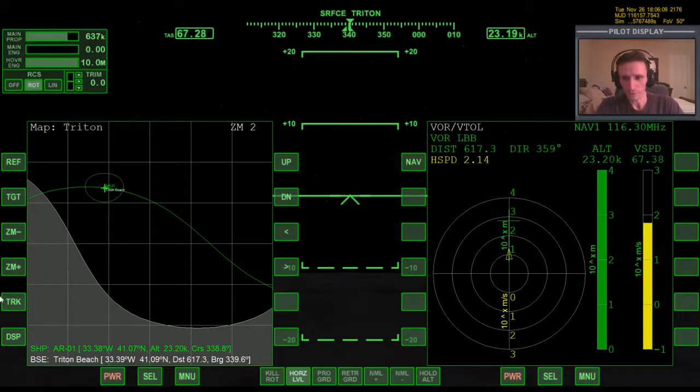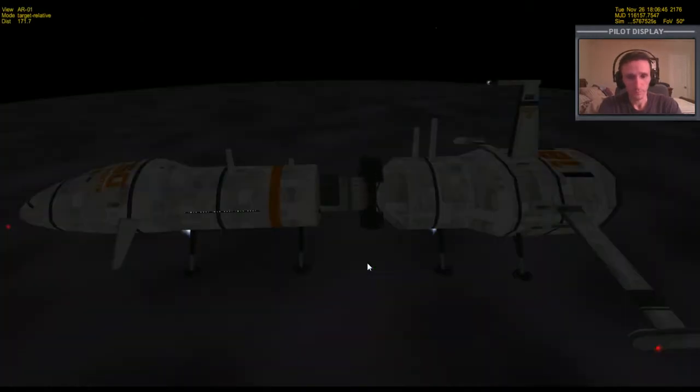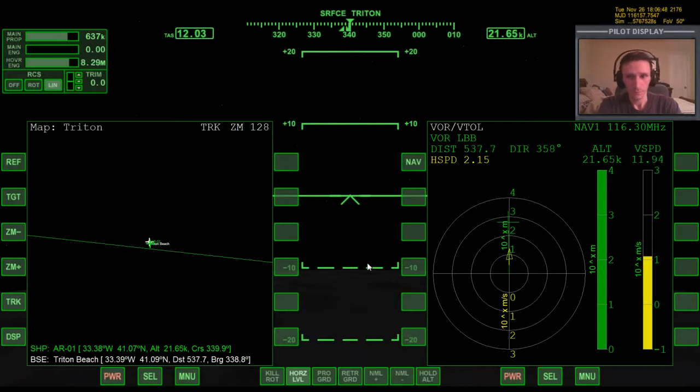We're on track pretty well, I would say. I'm at maximum hover and it's slowing down rather slowly, so it's definitely a good thing that I started eliminating that vertical speed as high as I did. I wouldn't have expected it would take that long. I'm going to start reducing hover — I don't want to climb. We'll go with that as far as our distance. Again, I don't want to be too close to the landing pads and radio beacon.